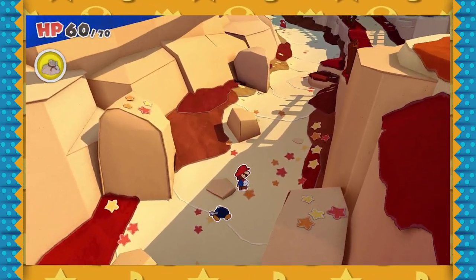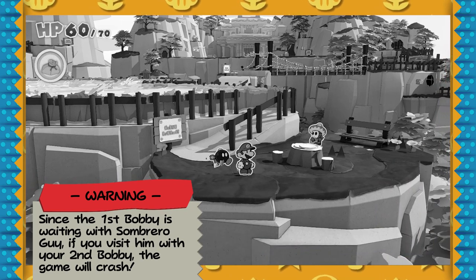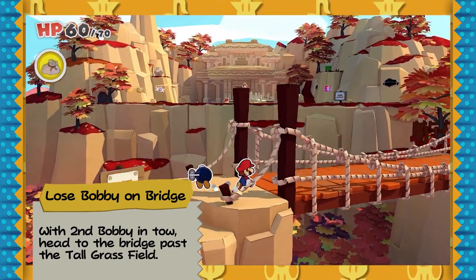After this you should have your second Bobby, but before that I need to warn you: do not go visit Sombrero Guy where first Bobby is waiting for you. Instead, you're gonna want to take Bobby to the bridge and lose him to the Paper Macho Goomba.